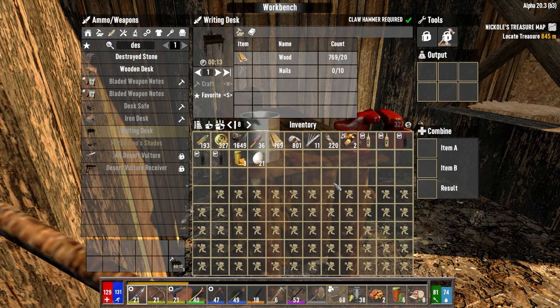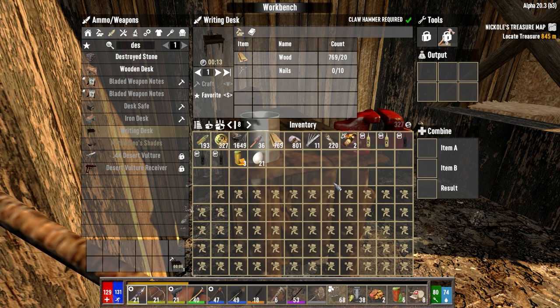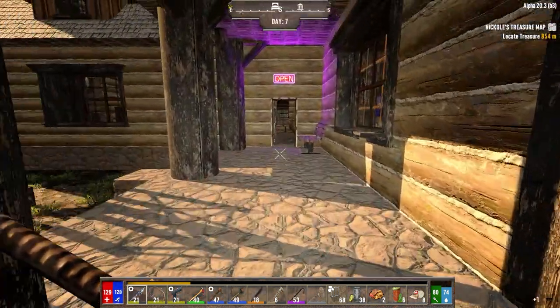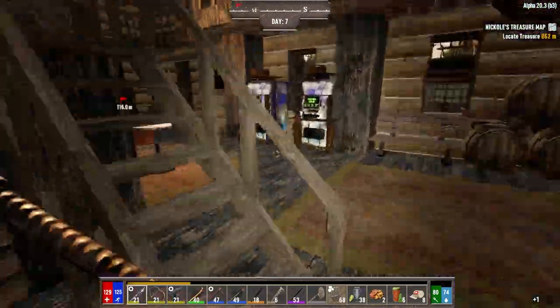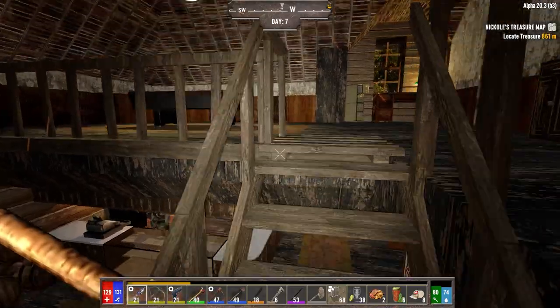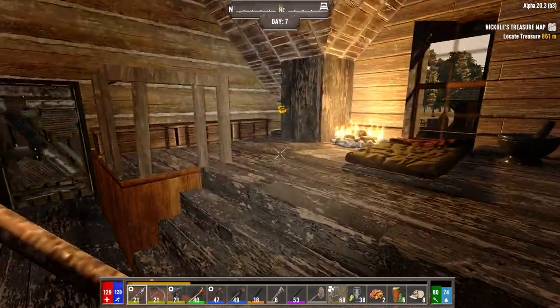Now we can make the writing desk. Let's think about it — we're going to go do the quest for the trader, and then hopefully we can find some bees and stuff while we're out. We'll hit up some tree stumps and hopefully get at least one more honey. Oh yeah, she's got lots of honey — I don't have to worry about that. But apparently I do.